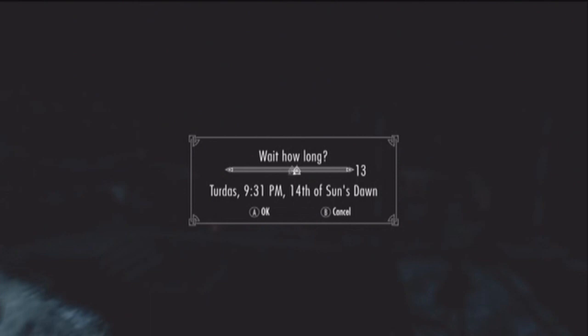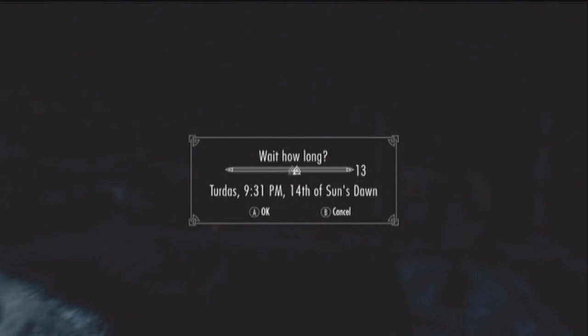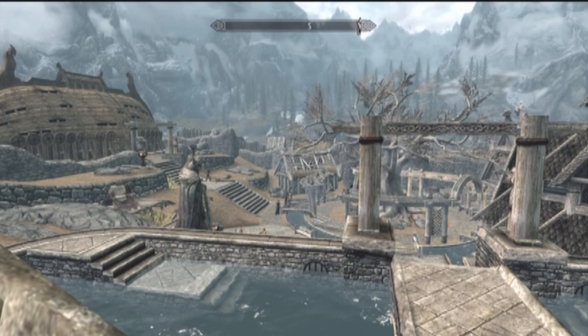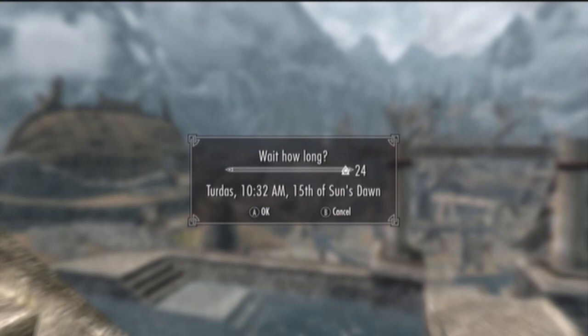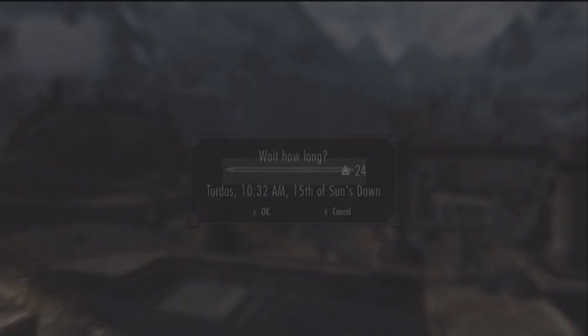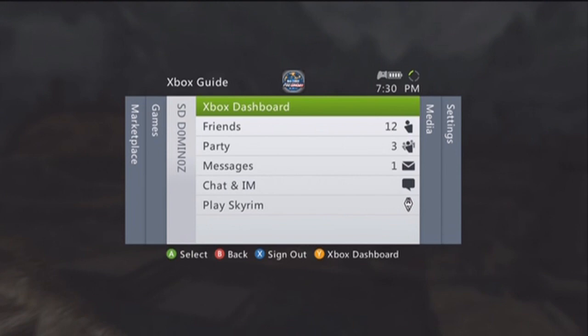What you do is you wait for however long you want to wait, and then you press A. Right when you press A, push the guide button right afterwards, and it will wait a lot faster — like three times faster than it usually would. I'll show you right now. That was a normal one, and this is a fast one. Push A then push the guide button, and as you can see it goes a lot quicker than it usually would.